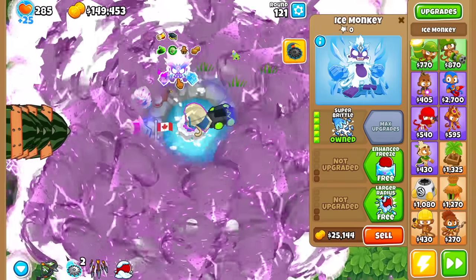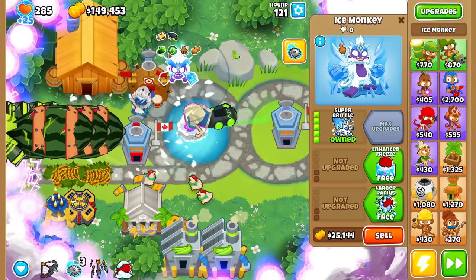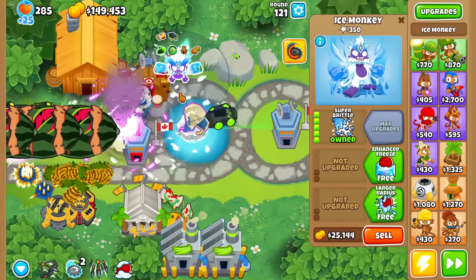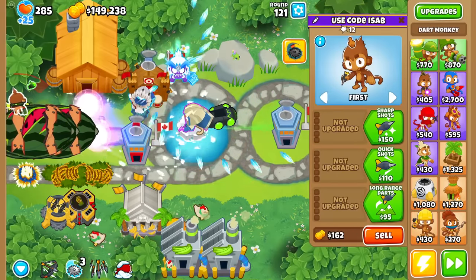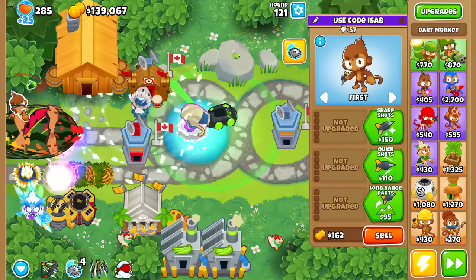Interestingly enough, I bought the Superbrittle and there is now a Maelstrom ability. What does it do? It does the ice shard. I wonder if that shard actually increases damage of the Bloons. One way to try that would be Dart Monkey and then ability — am I seeing any spikes of more than three? Let me just try again.